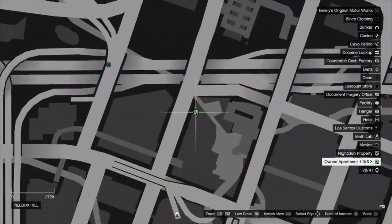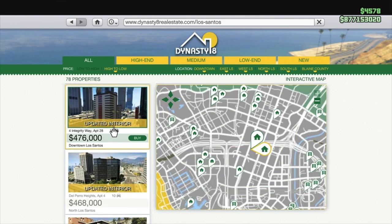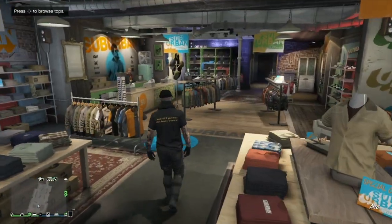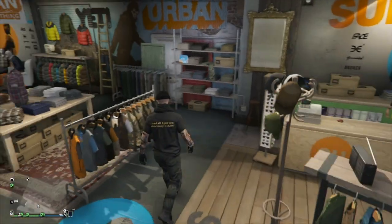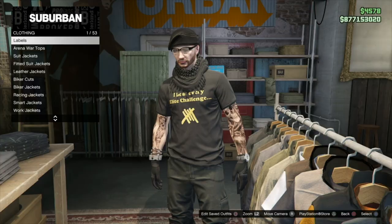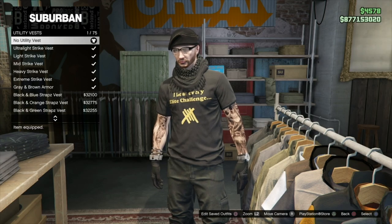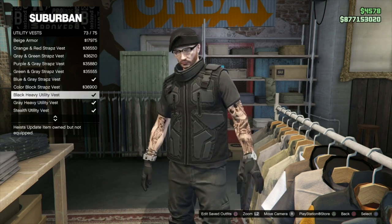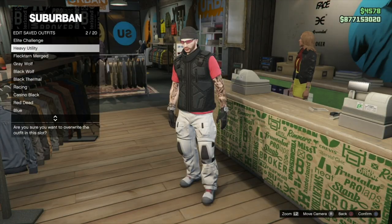You first need to buy yourself this apartment on Integrity Way, which you can purchase from the Dynasty VIII website for $476,000. You then have to make sure you have bought the Heavy Utility Vest from a clothing store. You can find it by going to Tops, Utility Vest, Heavy Utility Vest. Choose either the grey or the black, then make sure you save your outfit.